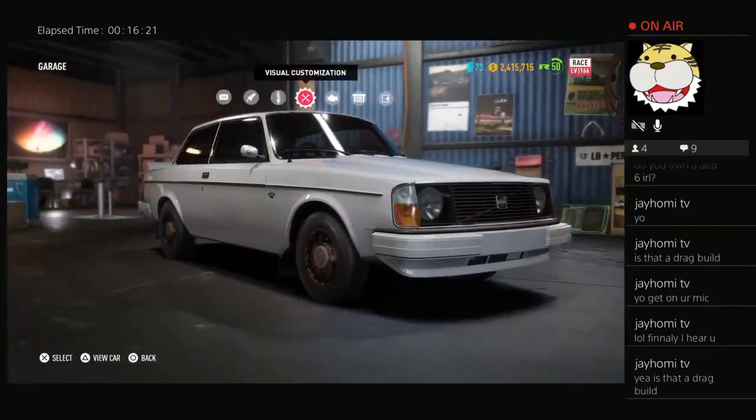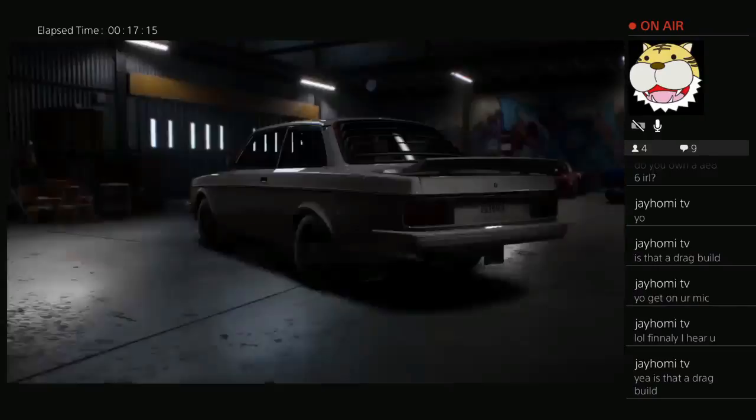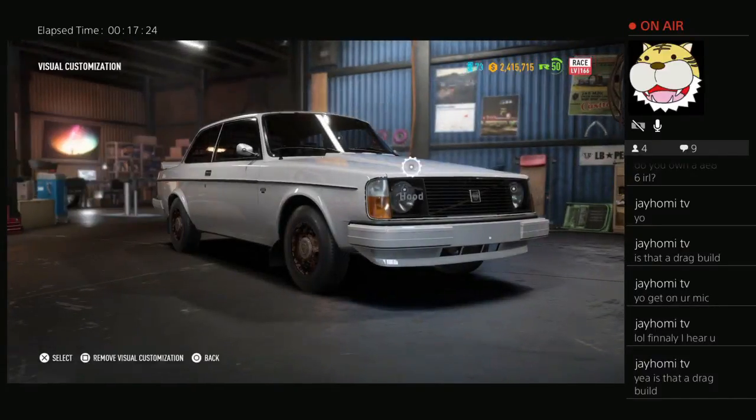It's a race build actually — when you find the car abandoned it starts off as a race build at level 166. It's the Volvo 242 DL. Thank you to those who were sticking around the whole live stream while my mic was off. The abandoned car is the Volvo 242 DL — it's a race build. Here are the stats. Right now I'm going through editing, getting all that rust off. We got those rusty wheels though — we gotta do something about that.